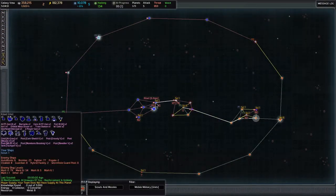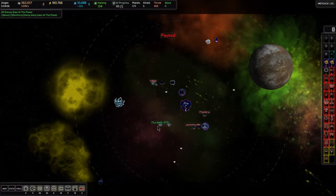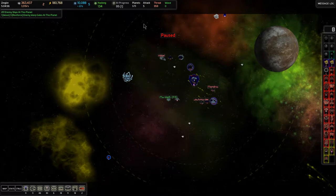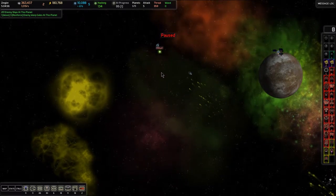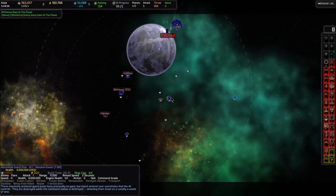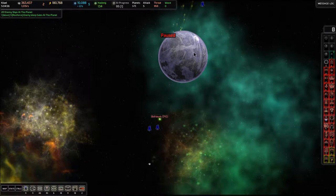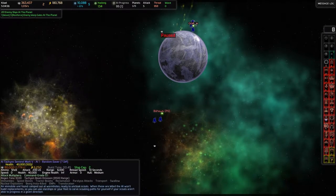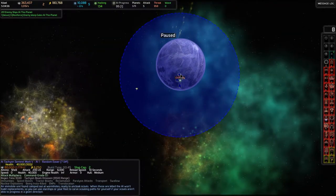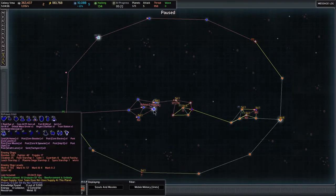We've scouted Zinglin and Kaleil. Is there a tachyon beam on the path from Murdock to Kaleil? No. And sending the camera through Kaleil, there's no tachyon around that gate either. The final destination is Bohawa, which also has no tachyon beam around it. There is one nearby, but using Z over this tachyon beam shows its range is too short — it won't actually be able to see our ships. So we could stealth jump directly from Murdock to Bohawa.